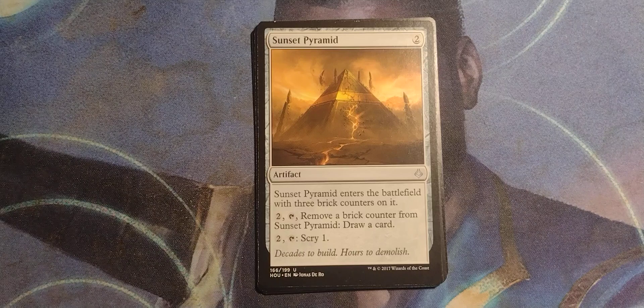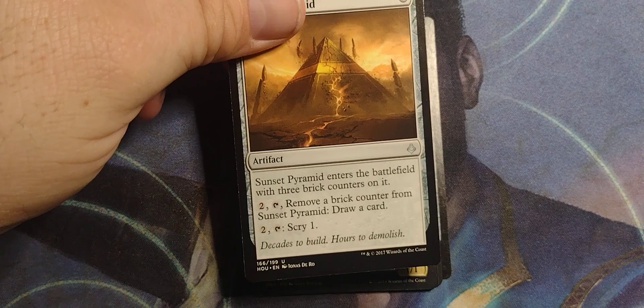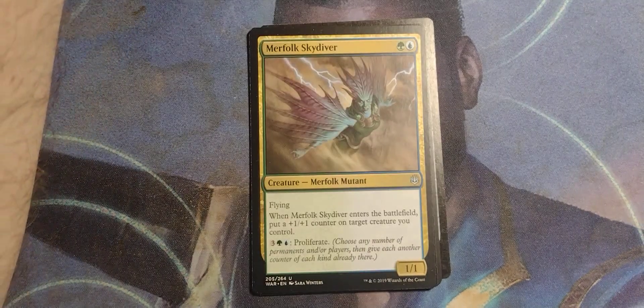Sunset Pyramid from Hour of Devastation. It's a two-drop artifact. Sunset Pyramid enters the battlefield with three brick counters on it. Two, tap — remove a brick counter, draw a card. Two, tap — scry one. 'Decades to build, hours to demolish.' Well, that's how it goes.